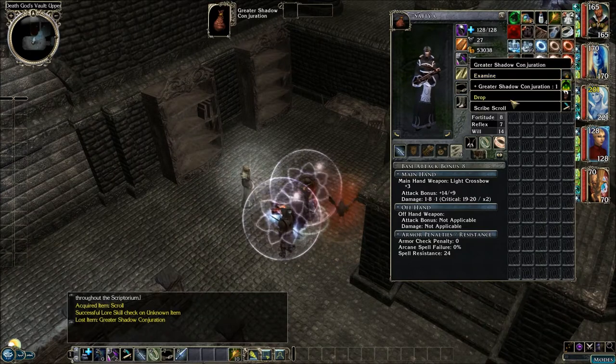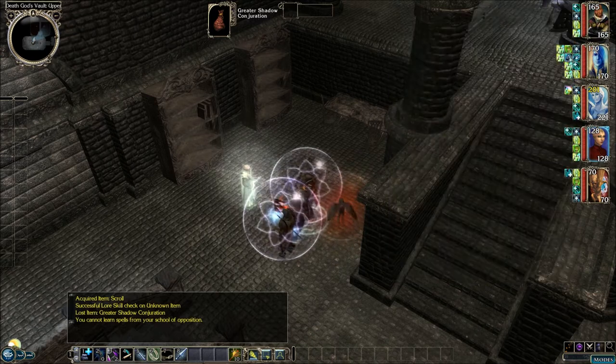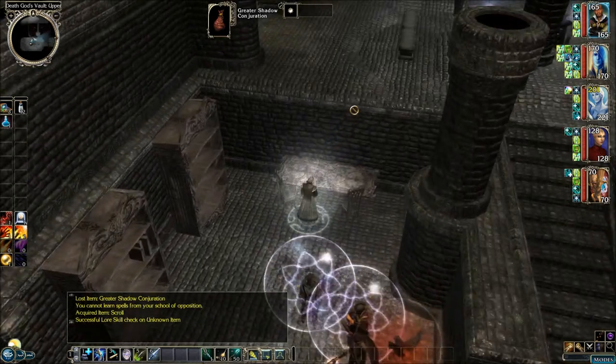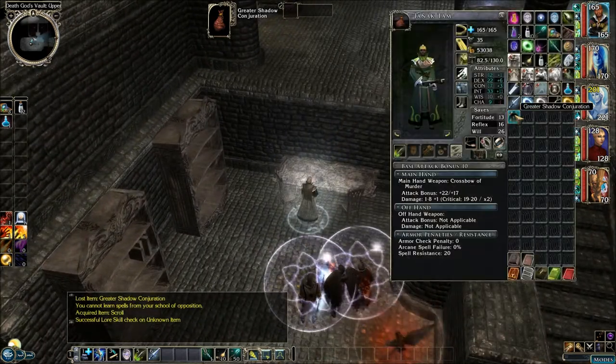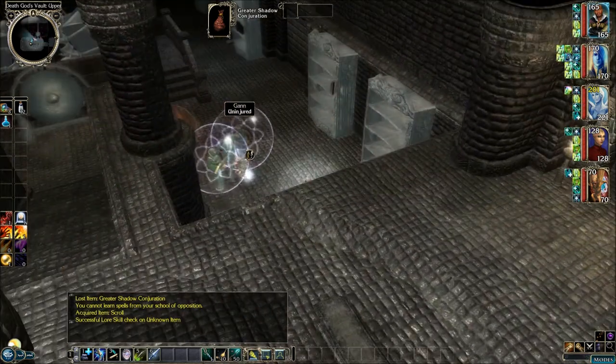Incredibly, you can cast this even though you can't scribe it. Let's look for some more scrolls. Here's another one — it's another scroll of Greater Shadow Conjuration. We'll keep this, so Janik and Safiya will both have a copy.